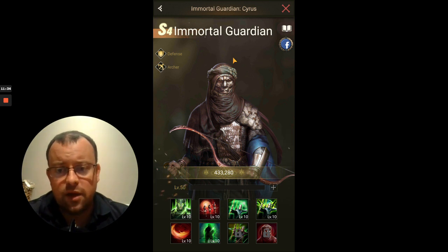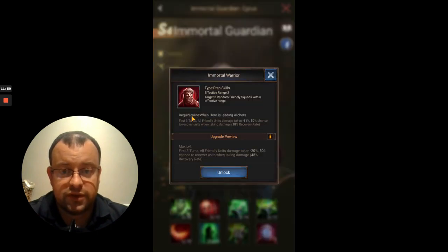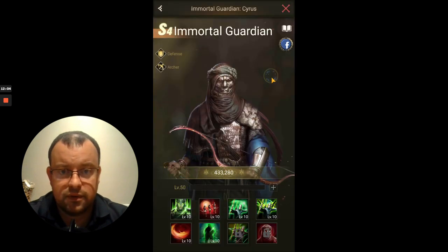With Immortal Guardian, in terms of which order to unlock his skills: he is a front row hero, so unlock his sixth skill first to maximize troop number, keeping as many troops in your front row as possible to prevent it collapsing. Then unlock his eighth skill, which gives the great benefit on the first three turns for all squads in your legion. Then unlock the seventh skill last.